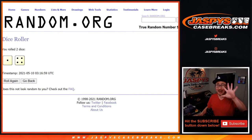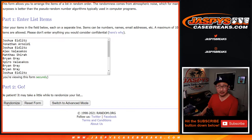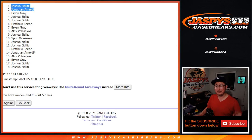One and a four, five times. Top two after five — good luck. One, two, three, four, and fifth and final time — it's going to be Joshua and Jonathan Arnaldi. There you go. Congrats to both of you, you are in. It's coming up in a different video. JazbysCaseBreaks.com.